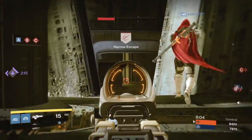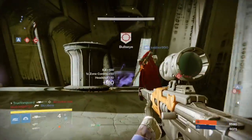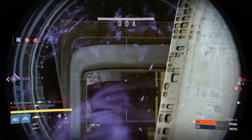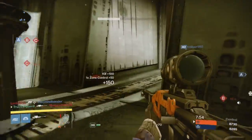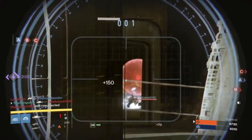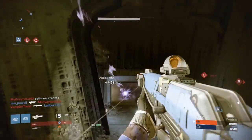In this particular match I'm using a low-impact sniper rifle, and the problem is that I'm unable to shut down a self-reviving warlock. Notice here the warlock self-revives and I get a headshot on him — it's just not nearly enough damage to put him down in one shot; it only takes his shield out.